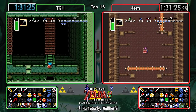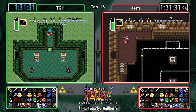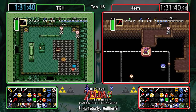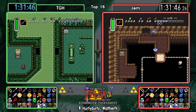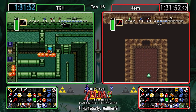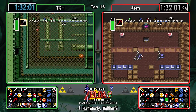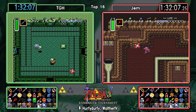Just a couple of keys here, and even the Big Key for Turtle Rock for Gem. And there's the Fire Rod for TGH. A nice chain jump room for Gem - getting into the water, small key, which was guaranteed because of the key layout.